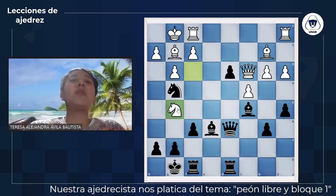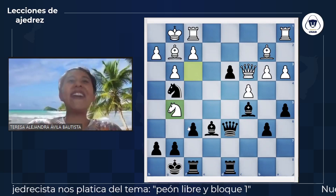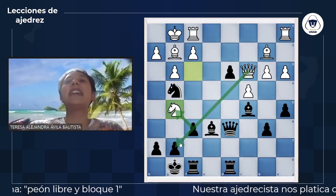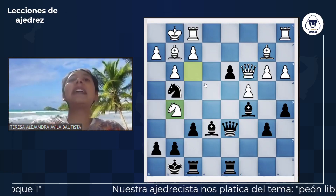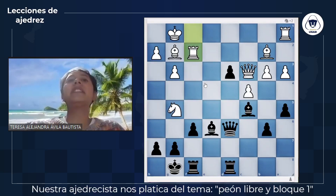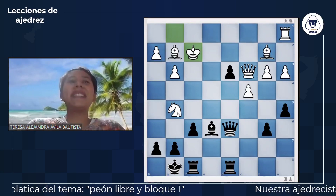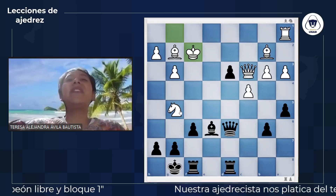Si nosotros decimos "caballo gratis" y capturamos, se desata la amenaza que estábamos protegiendo: el mate de G7. Las negras deciden capturar el peón de F2: torre por F2, alfil por F2. Ahora que el rey comió, el hacer caballo G5, a pesar de que es una jugada muy bella en esencia, tenía una falla: lo perdía. ¿Cómo podemos capturarlo sin que nos den mate? Al estar el rey en F2, existen dos maneras de capturar este caballo de manera segura.